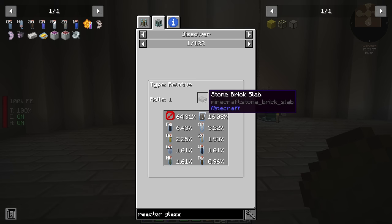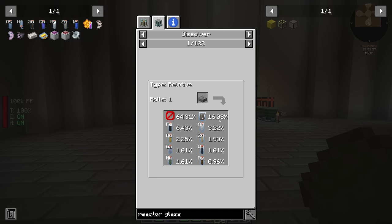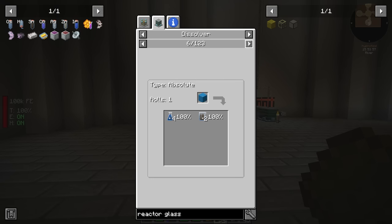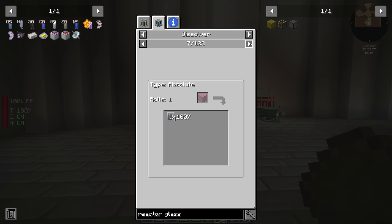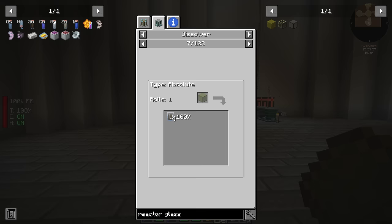The silicon dioxide dissolver recipe uses stone bricks, but it's a relative recipe meaning you won't always get 16. Everything adds up to a hundred percent but it's not guaranteed. You want something absolute. Then I noticed that glass in the dissolver gives you four silicon dioxide guaranteed. That's what we want.